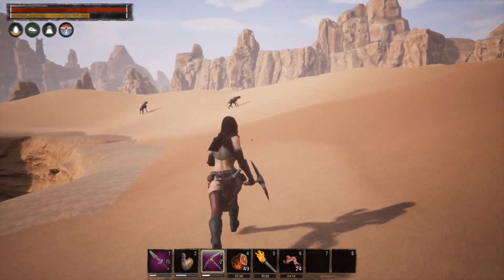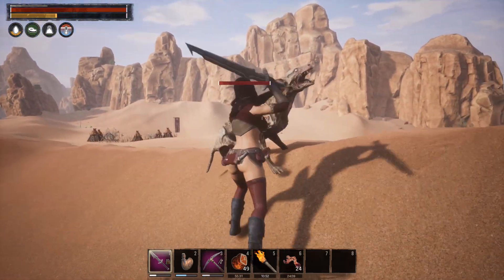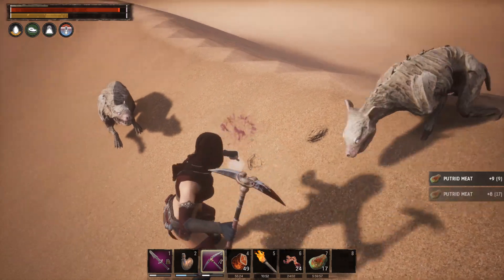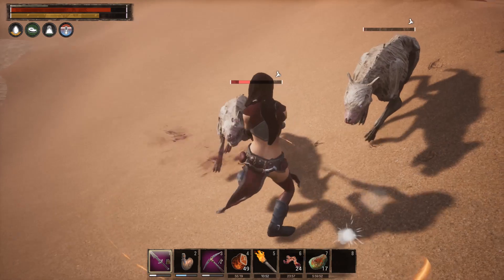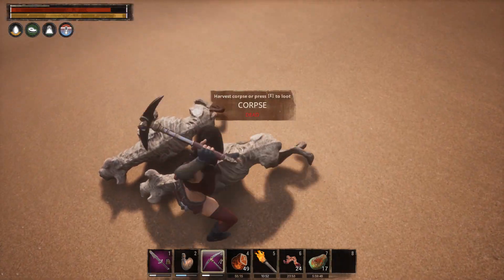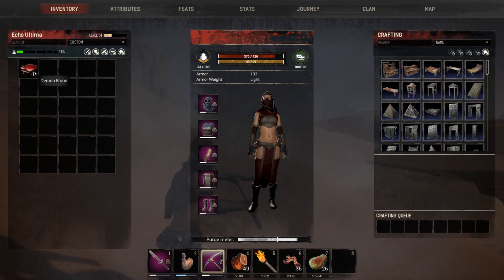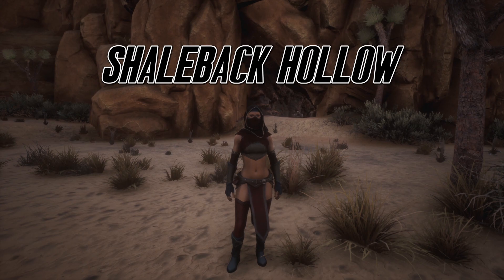That one did not give any demons blood, so let's use another one. We've got some more demons blood — on to number three.